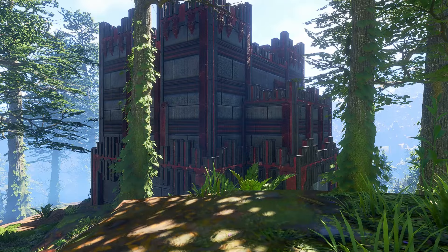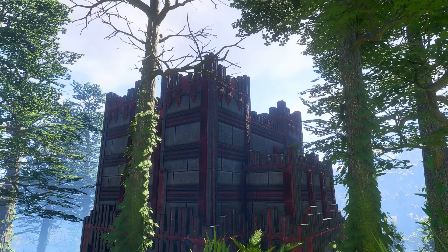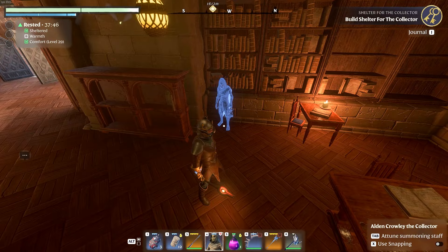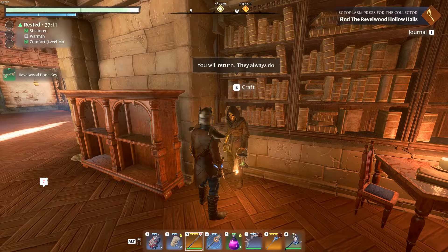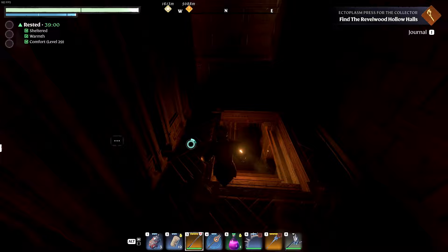I also forgot to mention the new Survivor you get from the halls. I headed back to my base in the Kindle Wastes and summoned him. His name is Alden Crowley the Collector, and he's a very ominous man. He allows you passage to the other halls, lets you craft new spells and arrows, and he'll also teach you how to build some rather spooky decorations. I didn't get a chance to experiment with them in time for this video, but they would fit very well inside a build made from those new building pieces.